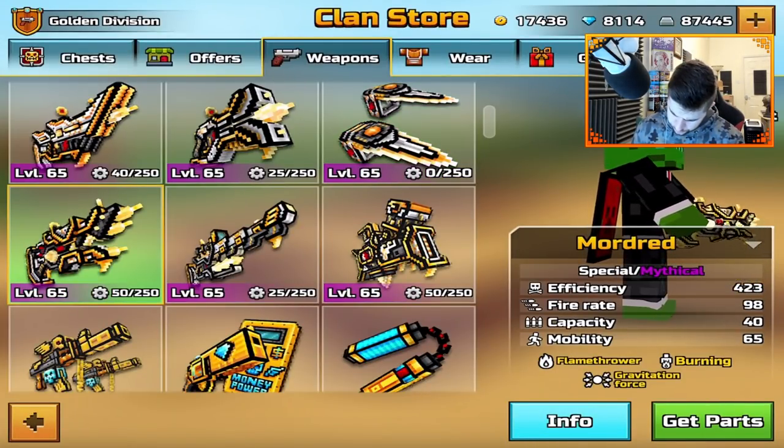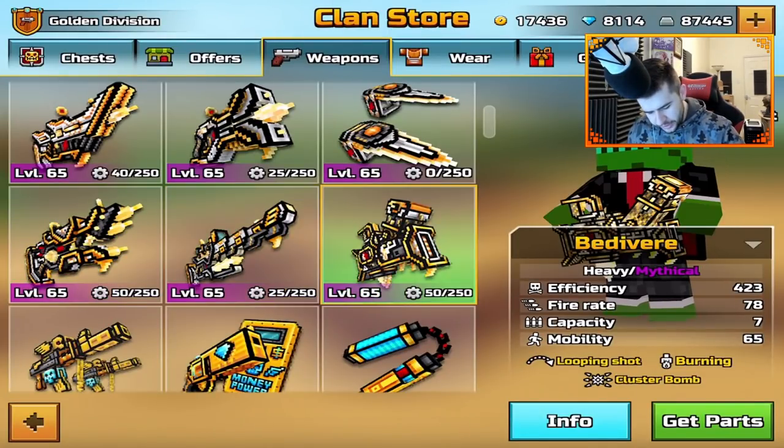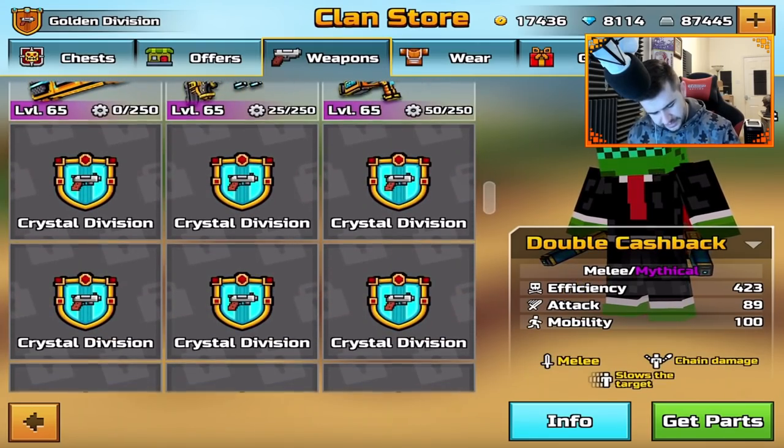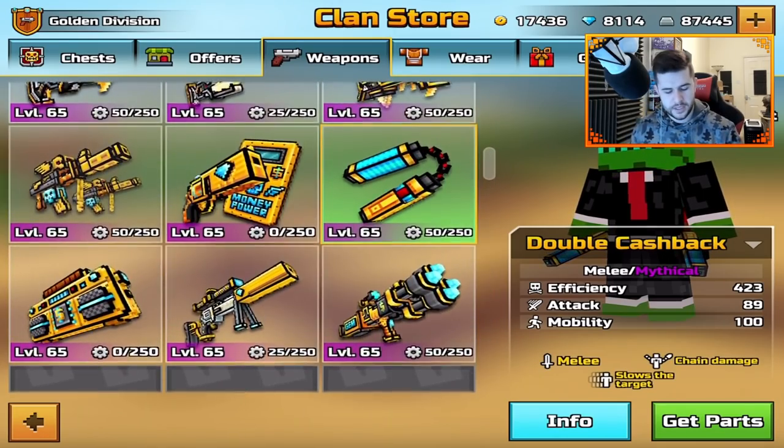This is the Mordred. I have 50. The Magana, 25. The Bediva, I have 50. And then I've got a couple for this and this and this. Soon we'll get Crystals, soon we'll get Ruby. Adamant has got a lot more to be introduced to the game.